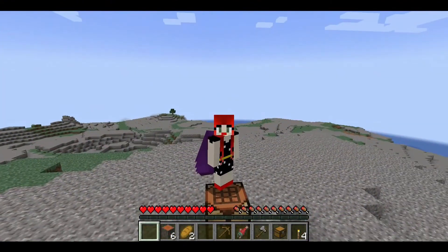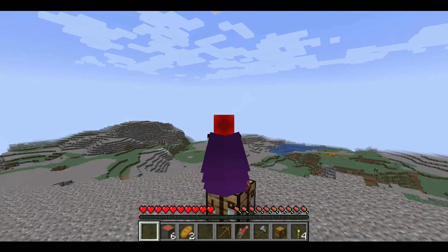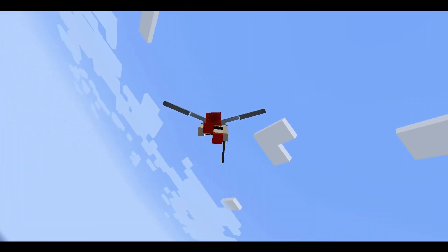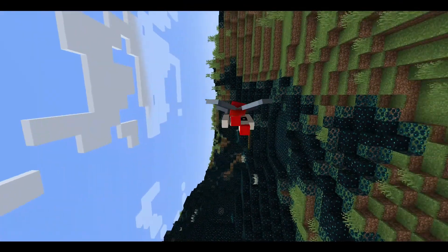Number 3 is Customizable Elytra. You can have an Elytra in any color you want. Number 2 is Do a Barrel Roll. The camera makes you look so epic when you're flying.